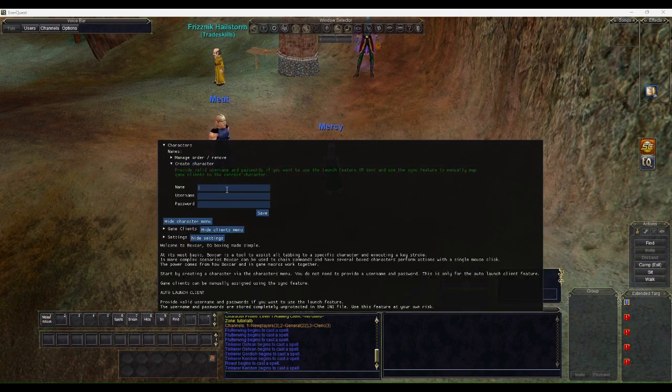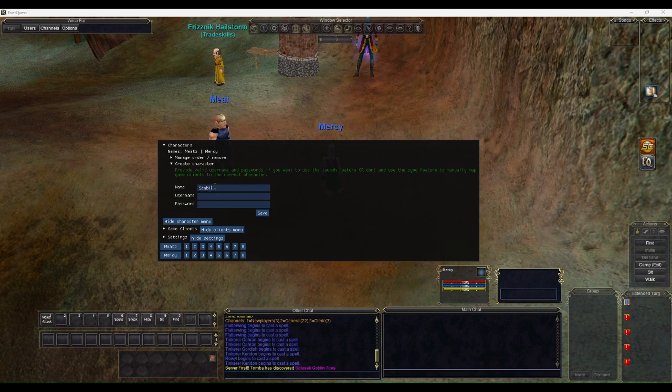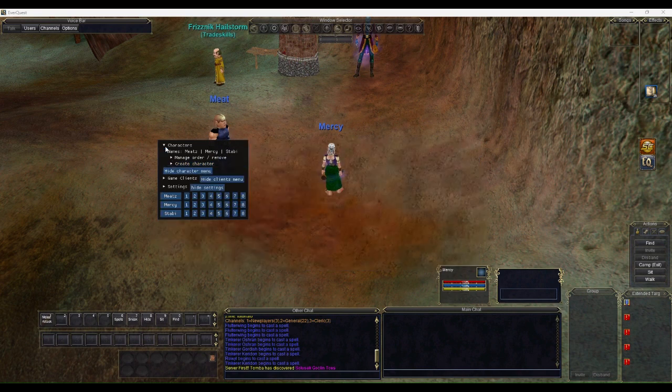We'll go to Create Character and create our three characters. We'll call them Meet, Mercy, and Stabby. This stuff is all saved, so every time you start up you'll have them available.